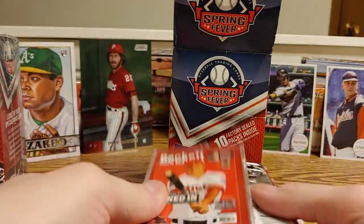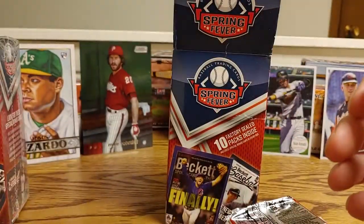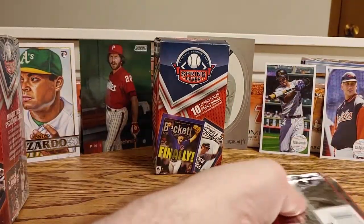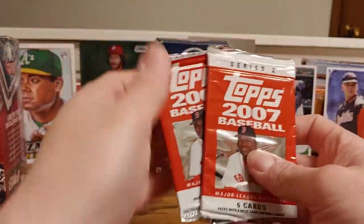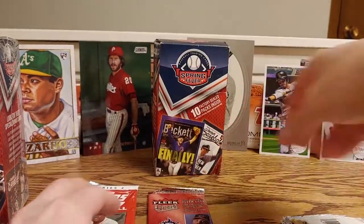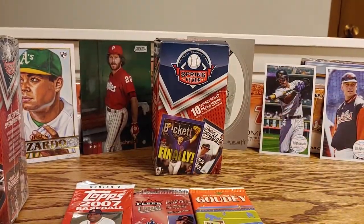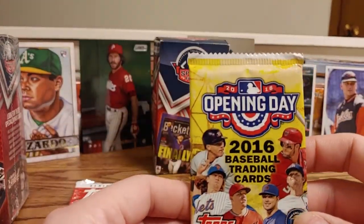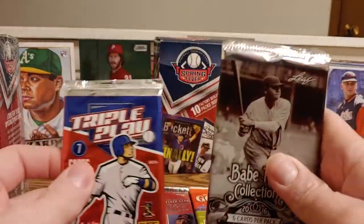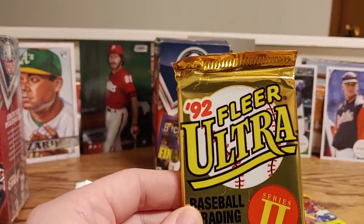In the first box, we always get one of these Beckett cards. That one at least has Mike Trout on it, so that's pretty cool. Let's see what packs we're looking at. We got two Topps Series 2, a Fleer Ultra from 2007, a Goudey from 2007, a Topps Opening Day from 2016, two Babe Ruths, and a Triple Play.